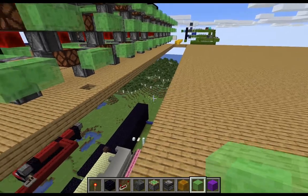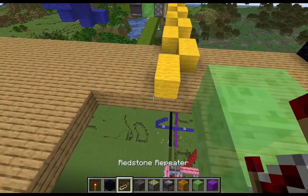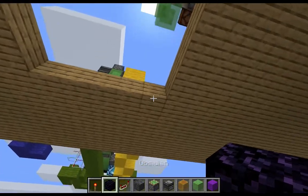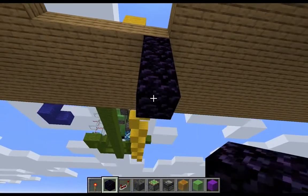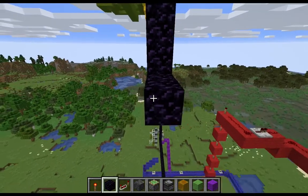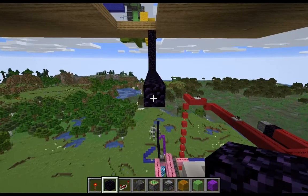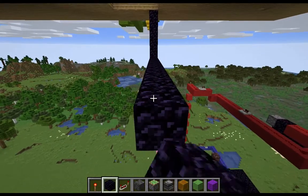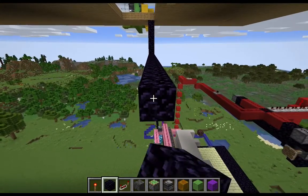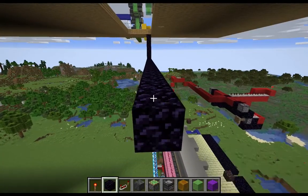Now that we've gotten ourselves a trench in front of the machine, what we're going to do is go down six blocks — two, four, five, six. And then on that sixth block, we want to create our new floor. So if you're doing this in survival, you dig a trench that is six blocks deep, and then you need to make sure that the bottom of it is non-movable blocks.